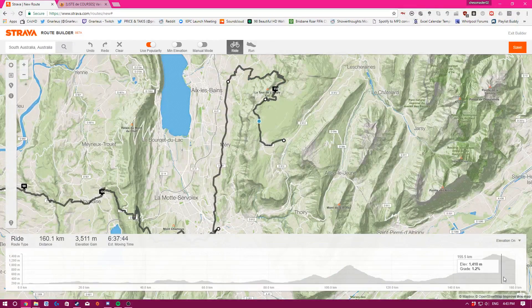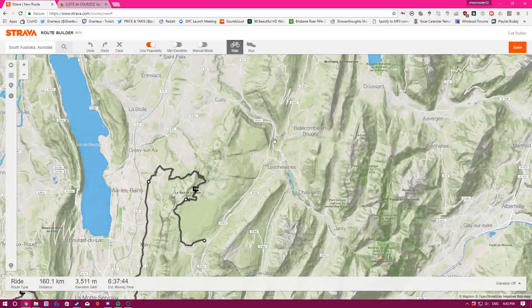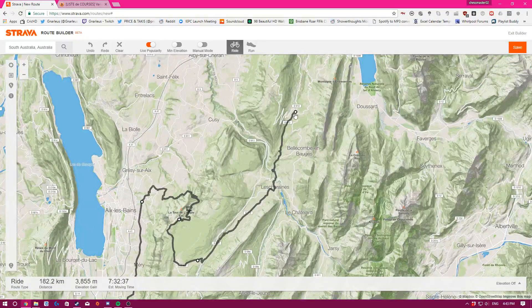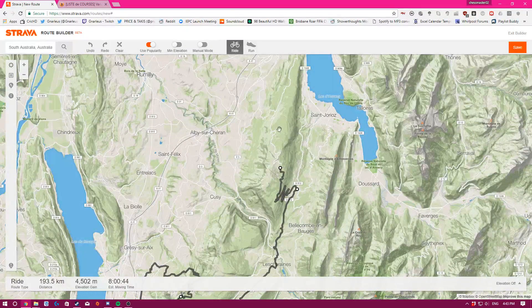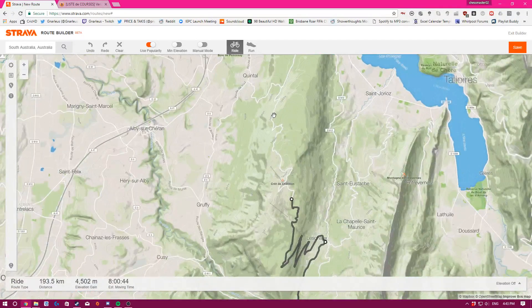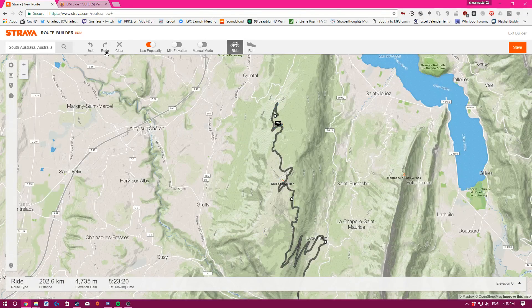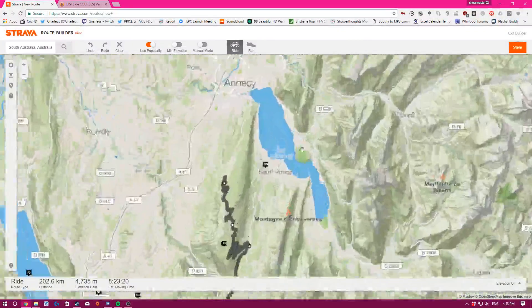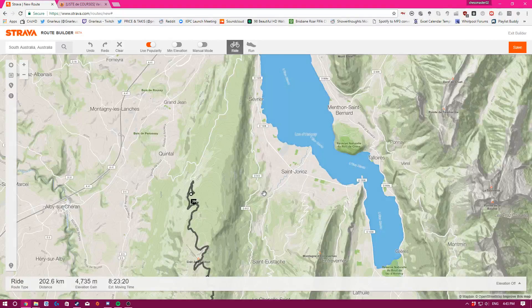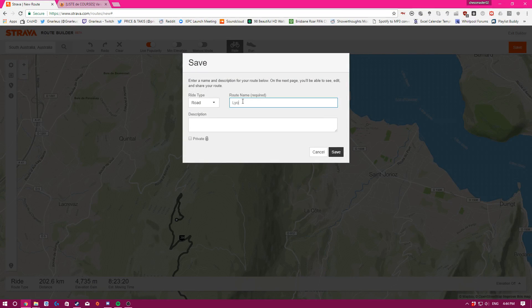I'll just make it go up a bit more and over here. We probably won't make all of this, but it'll be good. You have one climb, a shortish climb, then a second bigger one, then a little bit of downhill to the finish, and it kicks off a bit for the finish. Once you've finished making your route — it starts in Anon and ends in Quintal — we can just make a route name, click save.